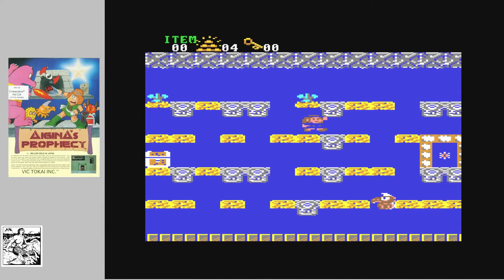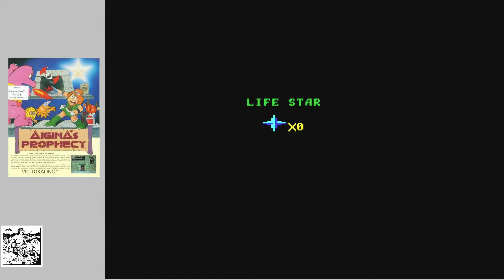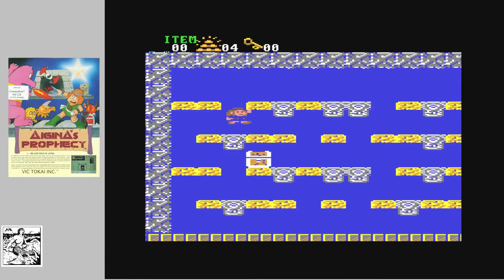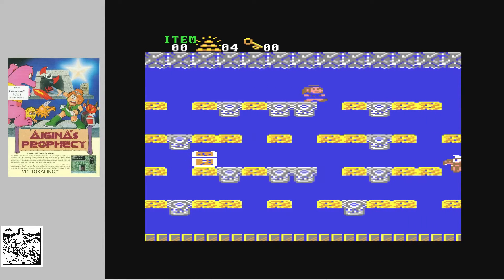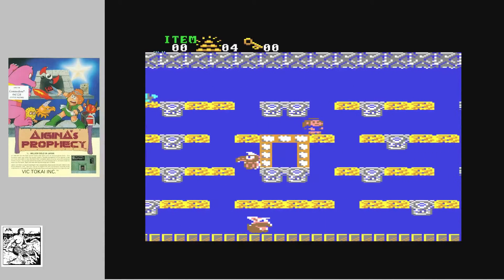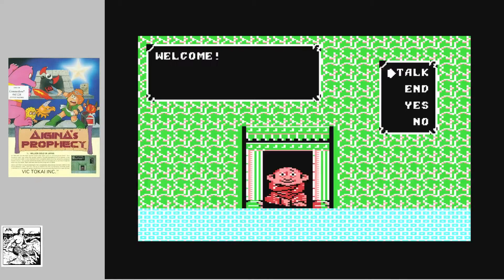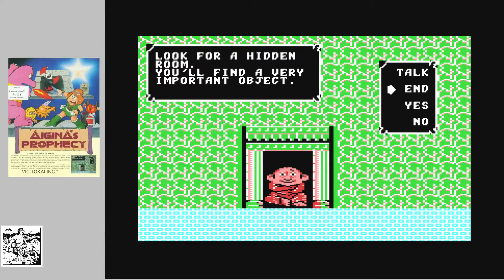There's something else I've discovered in my brief time in this game — you probably saw it at the top right of the level. I'm onto my last life now. I'm going to try and get to the top right of the level, press fire to enter, and here's a little sage — a wise man. We'll talk to him: 'Look for a hidden room, you'll find a very important object.' So again it's got that role-playing game feel to it.